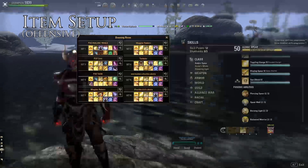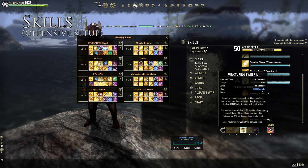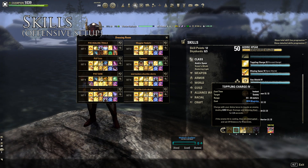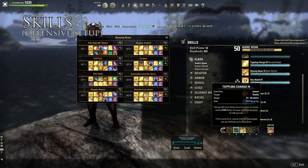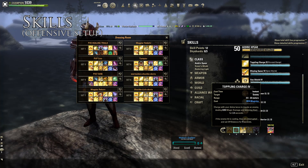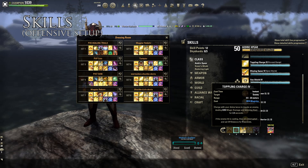I'll go through the skills since they're more or less the same across builds. We have Beam, and for your gap close and CC we have Puncturing Sweeps. I know this skill is really unreliable if people are moving around — it might not land, which is terrible. Please fix this skill, Toppling Charge. It's not good at all; it's one of the worst gap closes, and yes, it does sometimes put you into a loading screen. No joke.